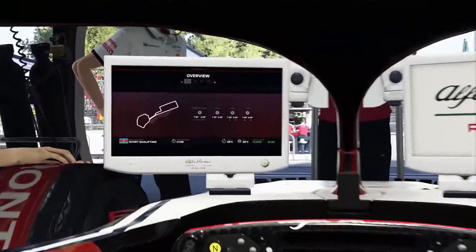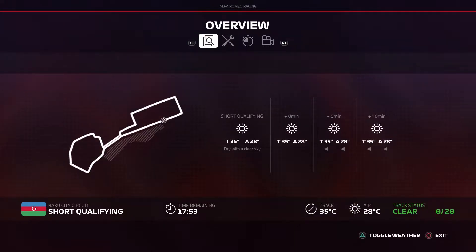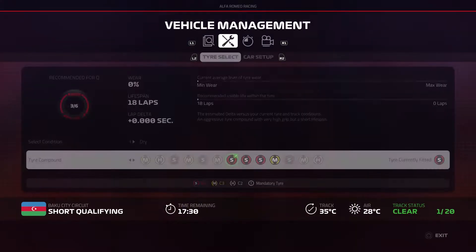So we are in Azerbaijan and that's like Monaco 2.0 — kind of. It's all square corners and everything, and I don't know what settings to go with here either. This time around I will definitely not go for higher top speed, that's for sure. But I don't think I want more downforce either.